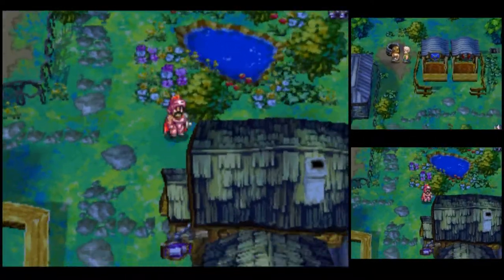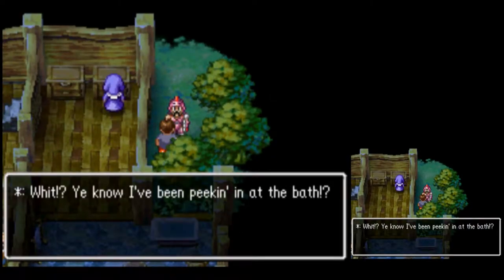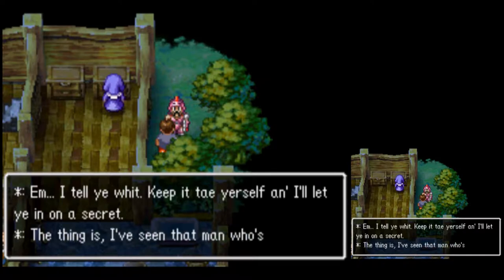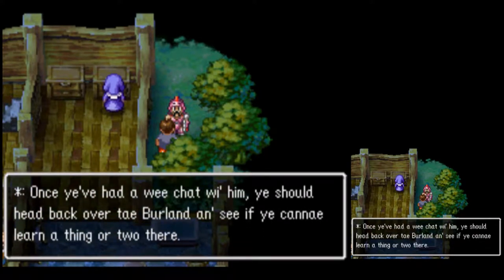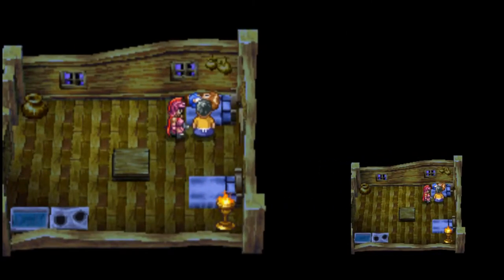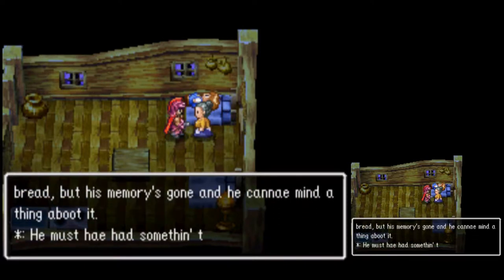Who's this peeping Tom in the back? He's been peeking in at the bath — get lost. He says: keep it to yourself and I'll let you in on a secret. He's seen that man who's in jail before — over in Berlin Town. Once you've had a wee chat with him, head back over to Berlin and see if you cannae learn a thing or two there.